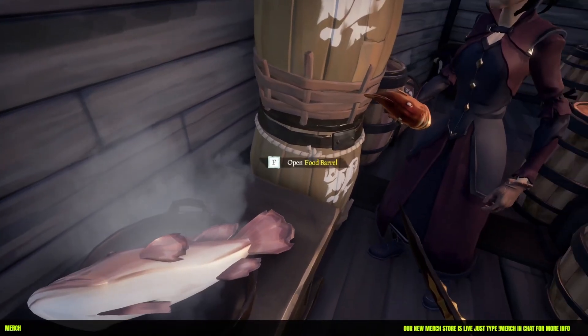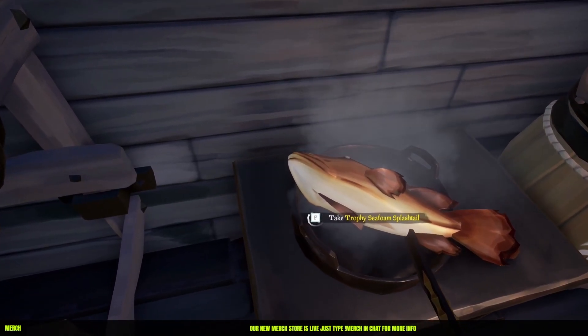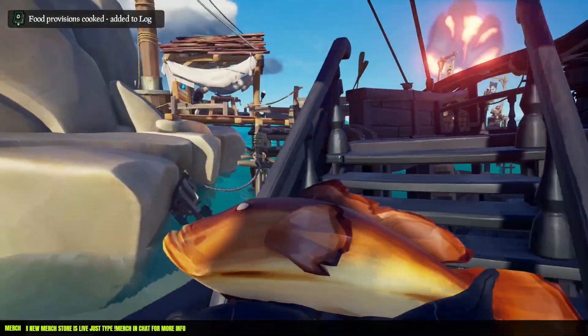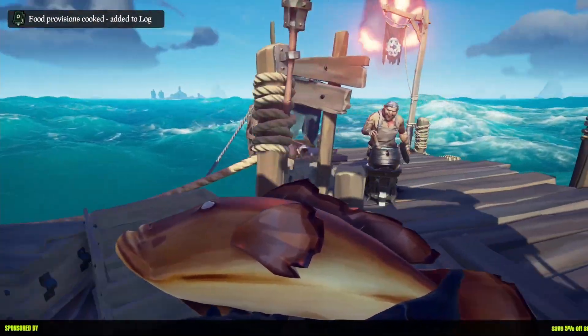One thing you will notice when cooking fish is it does tend to bug out sometimes - you'll see it looks pure white but it's actually golden. So don't be fooled by that visual glitch.